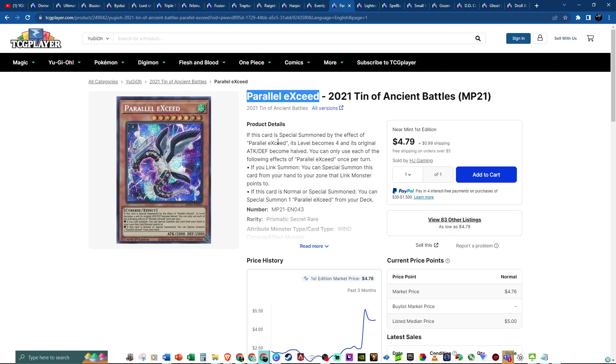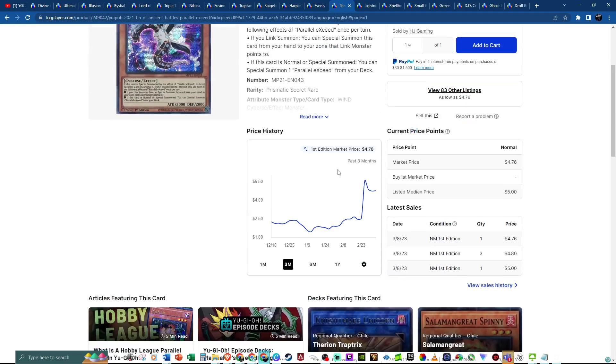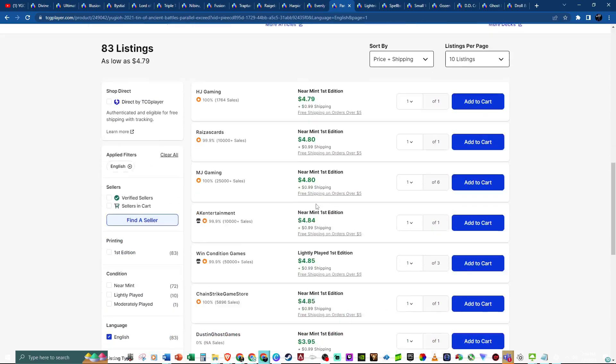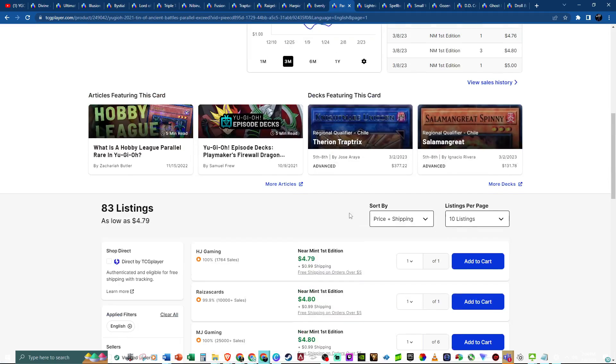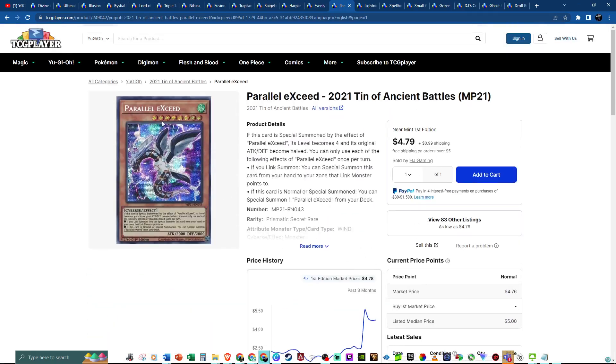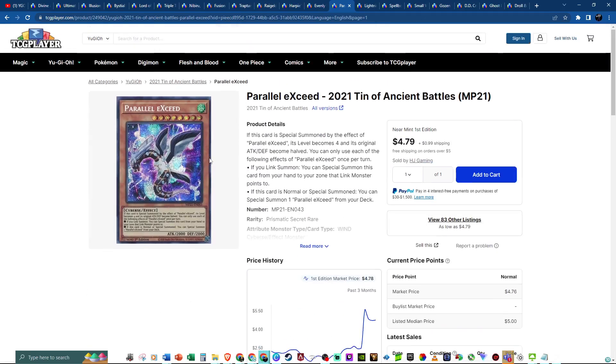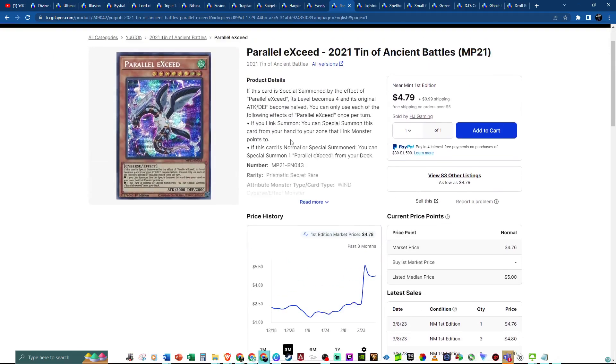Then Parallel Xceed — some people play it with Trap Tricks. The Charismatic Secret looks beautiful, from the 2021 tin. You can see the spike from under $2 all the way to $5, and right now it's just under $5. Definitely a card that if you play Trap Tricks, you want access to. It's broken — it special summons and then searches for more copies of itself. A great Prismatic Secret Rare from about a year and a half ago. Make sure you have access.